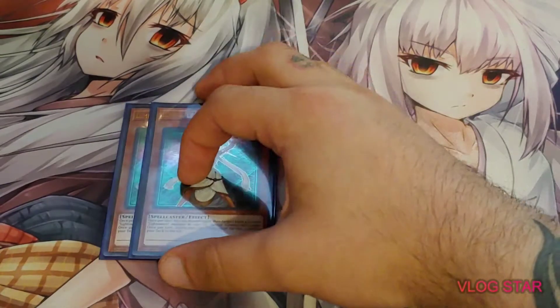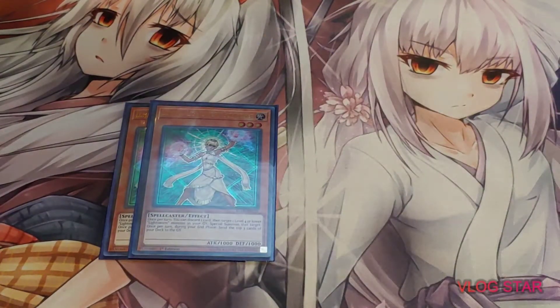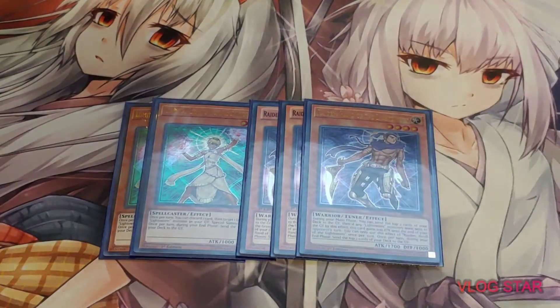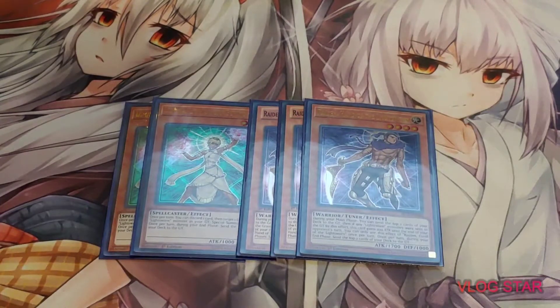Kicking things off, I run 2 Lumina and 3 Raiden. I run 2 Lumina simply because opening up more than one of her is pretty bad. But you're running Solar Recharge and Charge of the Light Brigade anyway, so it's not too bad if you open up 2 because you can just discard 1. But really, you want her to be searched off of Charge of the Light Brigade.